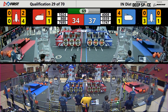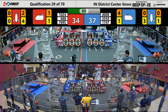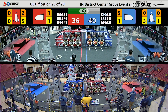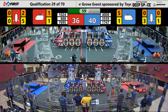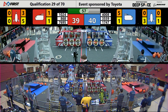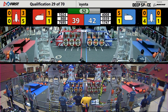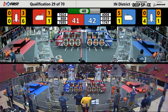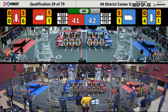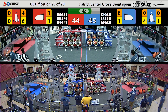Red Alliance also has some very successful Deep Space teams on it. We've seen completed Rockets on this side of the field with these teams earlier today. Kilobytes looking to do it again — the sixth hatch panel making its way up with plenty of time left in the match. We've still got just shy of a minute, and Rocket number one is ready to go for the Red Alliance. There's cargo number four — just two more pieces of cargo needed for the rank point.